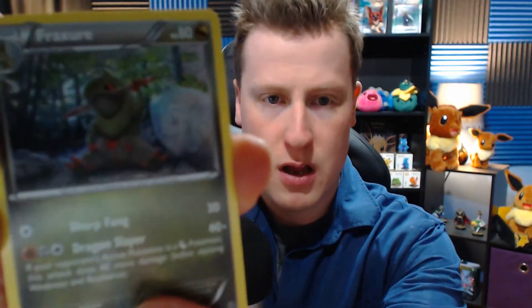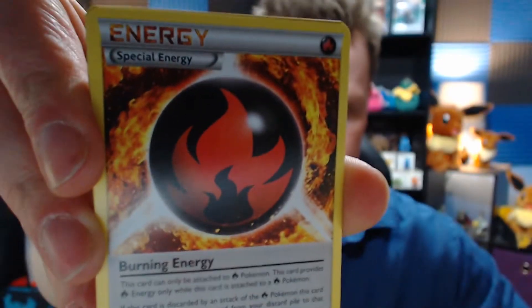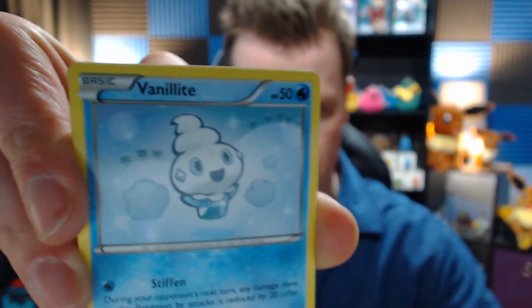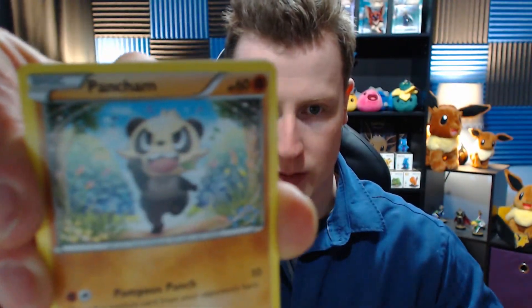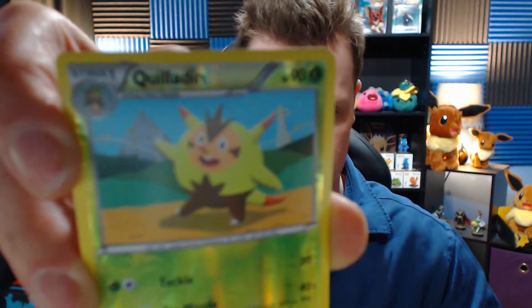Let's open up the Breakthrough pack first — I don't think any of these cards are actually still viable. Here's a code for you guys at home if you'd like it. We got ourselves a Fraxure, a special energy, a Zubat, Vanillite, Seer, Inkay — look at him, he's super cute and happy — a Quilladin, and a Simisage. Very cool looking little monkey card.